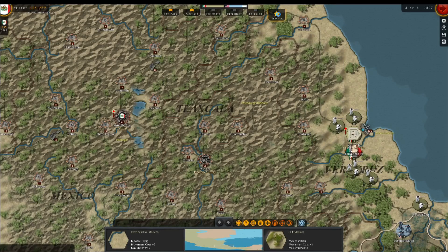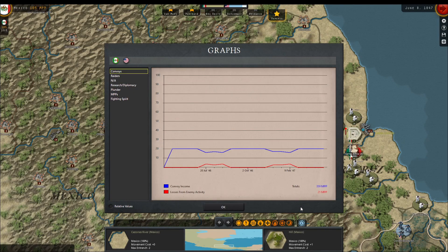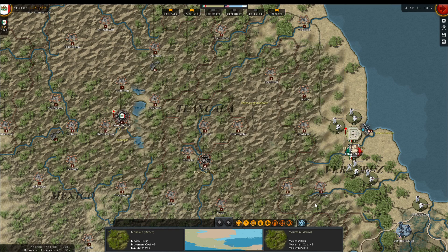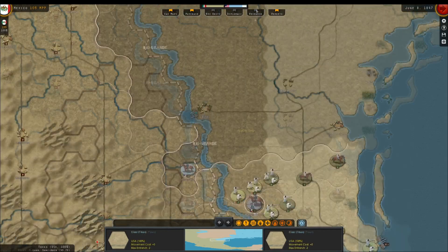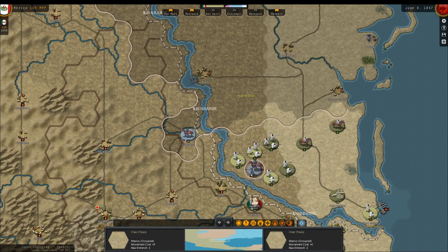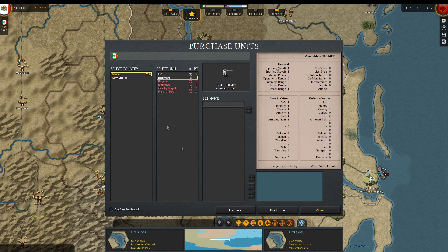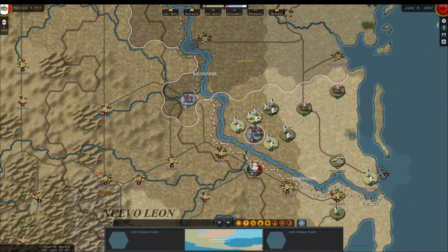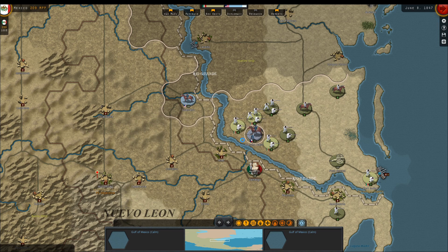We'll move Santa Ana south. It does feel like perhaps their invasion, their flanking maneuver, their bold stroke may not have carried off well — like maybe they failed. Dangerous thing to say, I suppose. We'll see.